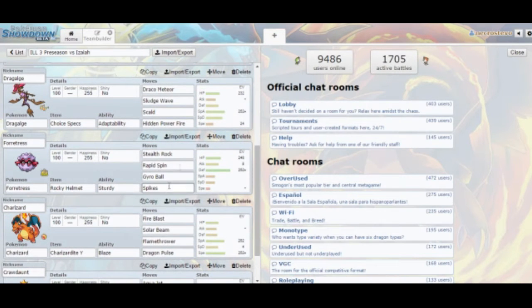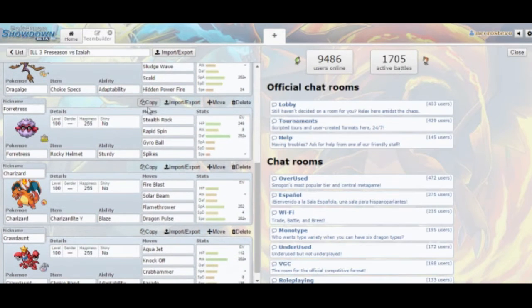With Forretress, I decided on Spikes and Stealth Rock instead of spreading that out to someone else like Crustle, because I like his typing better here. Plus, he has a lot of Pokémon that are grounded.